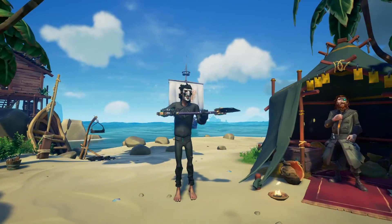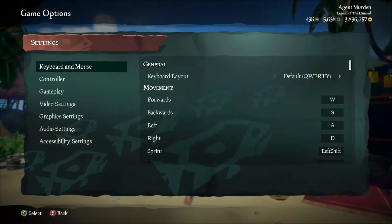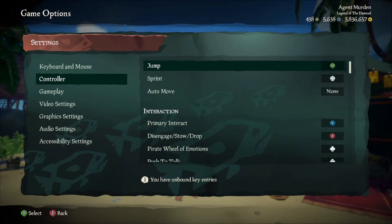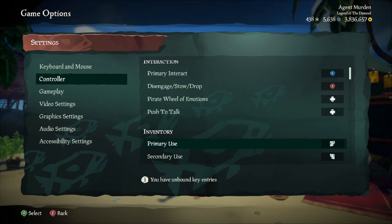Here in Sea of Thieves, go under the controller settings by hitting Game Options, down to Settings, then Controller. There are several things we have to change in here. First, let's hop down to Interactions, and we're going to change the Pirate Wheel of Emotions and push to talk to the D-pad.